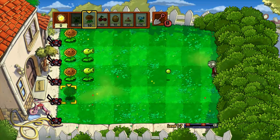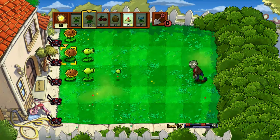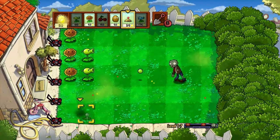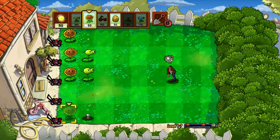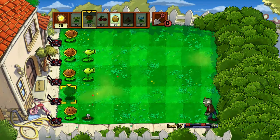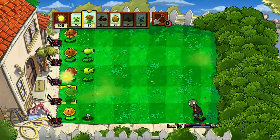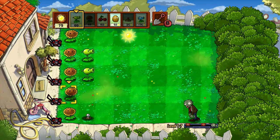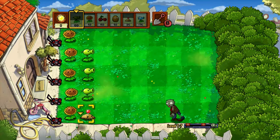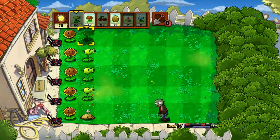He's coming on that row — I just need royal sunflowers then I'm set. I don't need to worry about the bottom row much. It's gonna come close to the lawnmower. If you're wondering what these things are out here — when the zombie walks on it, it activates and the lawnmower goes down the whole row, clearing all zombies in it.